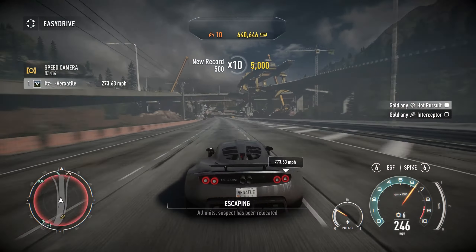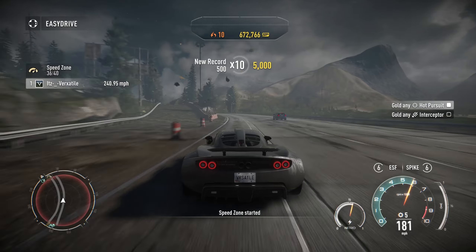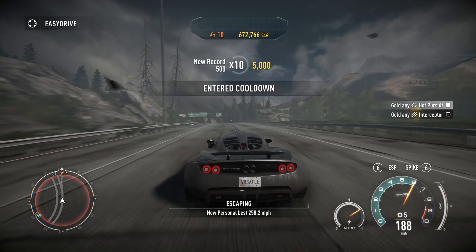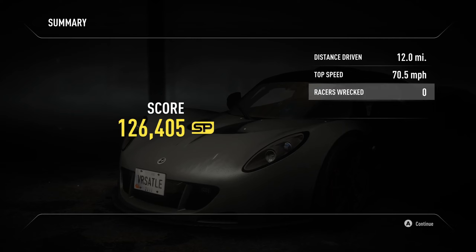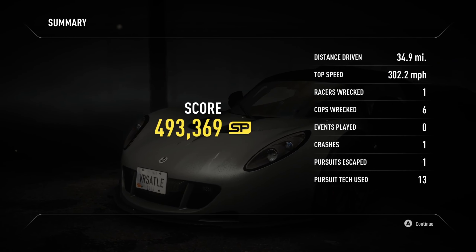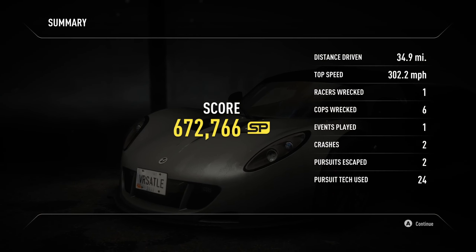Look at that Koenigsegg. Also, that music is actually kind of eerie. Look at these textures — it's just Lambos and McLarens everywhere. Alright, so that's Need for Speed Rivals Plus. If you guys enjoy this or want more, don't forget to comment and subscribe to the channel. Before I end the video, let's see how far we got — 302 miles an hour.